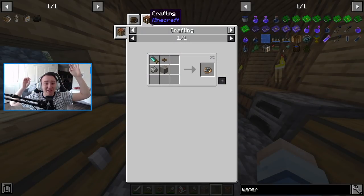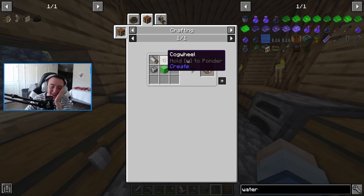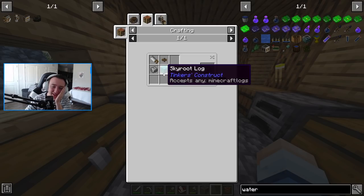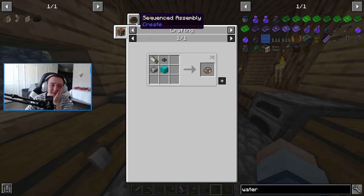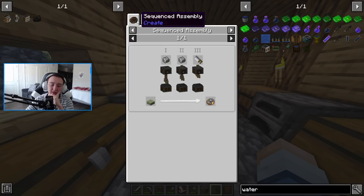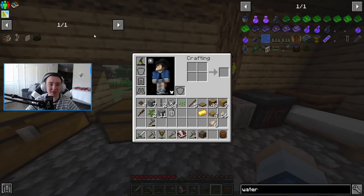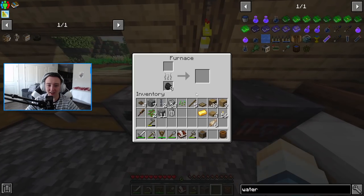So I might be going insane right now, but did they really just change the recipe to these kinetic mechanisms? I spent so long gathering all of these resources to make these things, and now they're like half as cheap. Because I think it was like three cogwheels, two andesite alloys, a log, and a saw to make one. And this hasn't changed — so this is cheaper now than the sequenced assembly. That's interesting. I guess we're gonna start crafting these guys. We can make machines a lot easier now just by one recipe change.